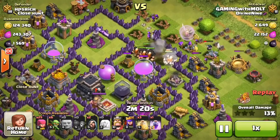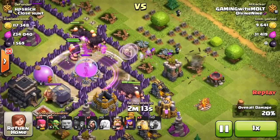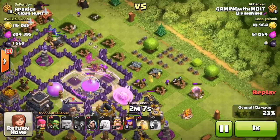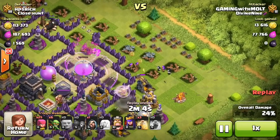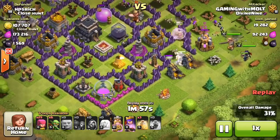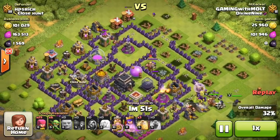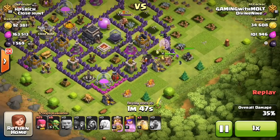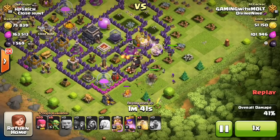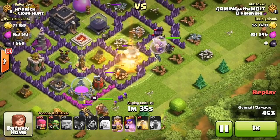We took out that air defense, so we're gonna drop down our healers and they're gonna start doing work. The only thing is that archer tower down here could focus on them, but it doesn't. Some of the giants went up top and they're getting sprung off by spring traps left and right, so I'm not gonna waste a heal spell up there. Down here at the bottom we're keeping our healers focused on the giants as they work in, and we're dropping off our king and queen as well.